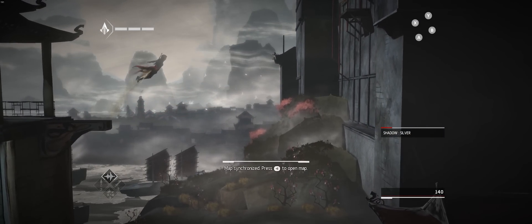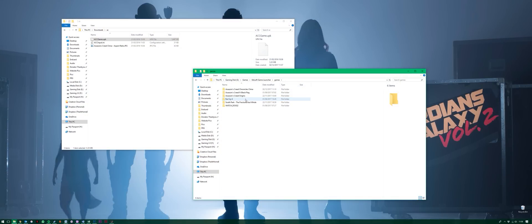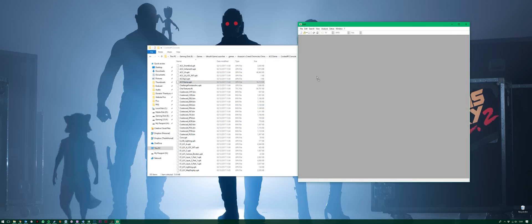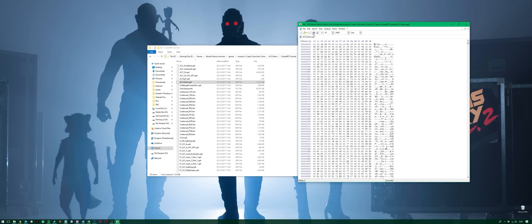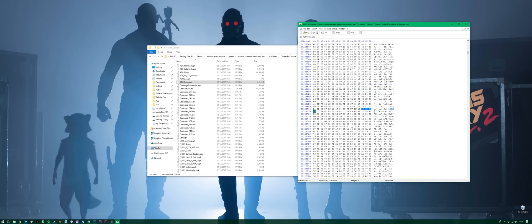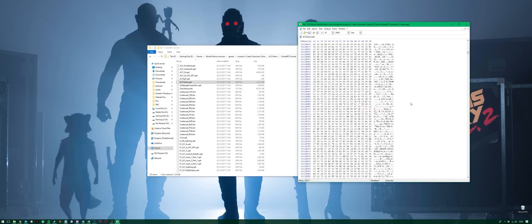For the first step of manually modding the game, you need to do a hex edit. Go into your game's download file location within Uplay, go through China, ACC game, Cooked PC Console, and inside there is a file called accgame.upk. Open that file within a hex editing software like HXD — link in the description — hit Ctrl+F, and look for the hex string 4C8EE33F, and change that string to 8FE39840, then save and close the window.